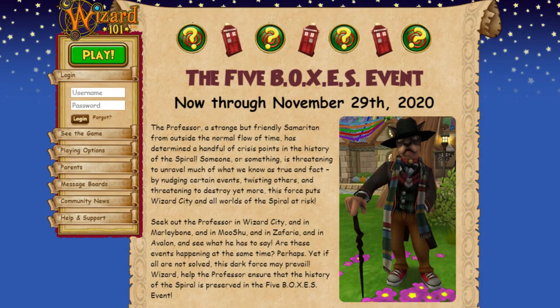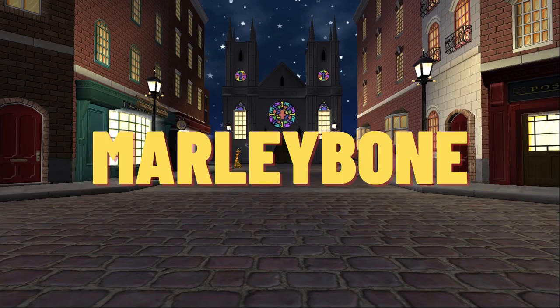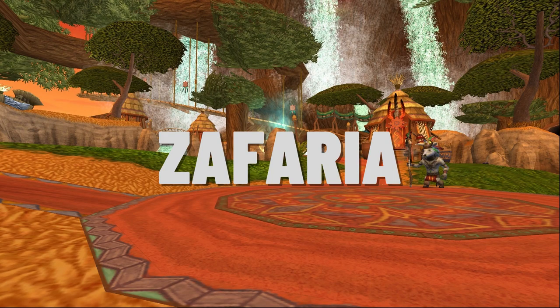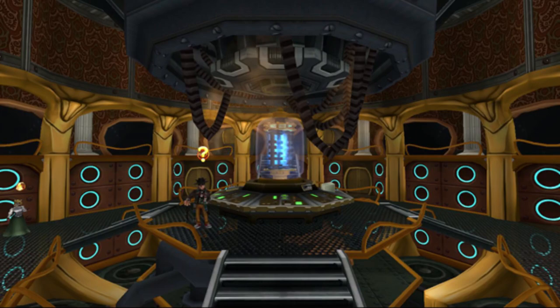For those of you who aren't familiar, the Five Boxes event occurs across five different worlds of the Spiral: Wizard City, Marleybone, Mooshu, Zepharia, and Avalon, and has different rewards depending on your level. You'll find Rose Piper just inside each box to the left, and can purchase her recipes there.